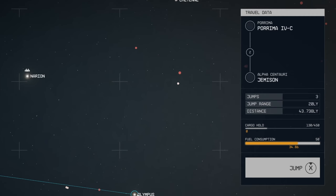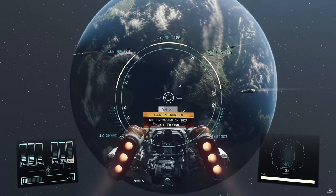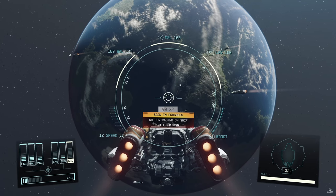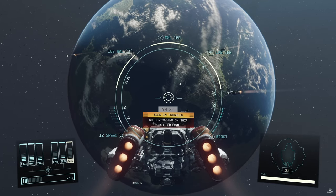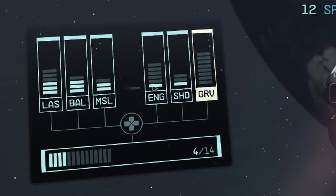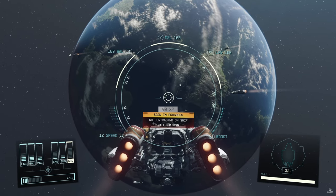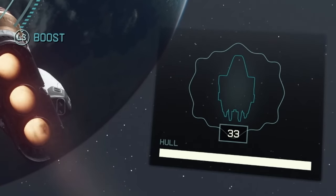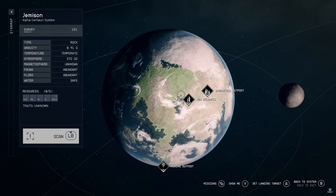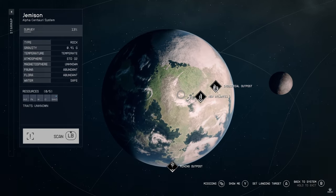It then cuts to the player in the cockpit setting up to jump to the selected system. The player arrives at Alpha Centauri/Ptolemon system, although they bump into a faction patrolling that system — this faction scans their ship for contraband. We can see on screen that we have reached the planet Jemison. We can see the ship's user interface displaying weapon types and systems. From left to right I believe we have lasers, ballistic weapons, missiles, then engine, shields and the gravity drive. We can assign 14 points across the systems. On the right we can see the shield capacity at 33. We can fly in first or third person.